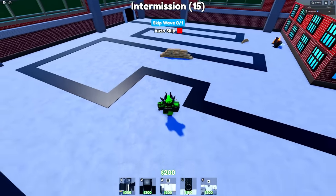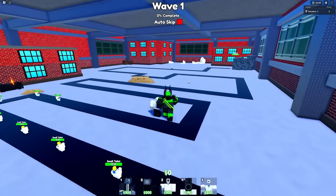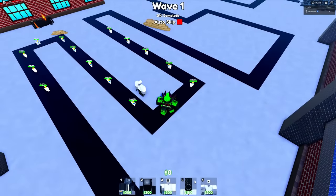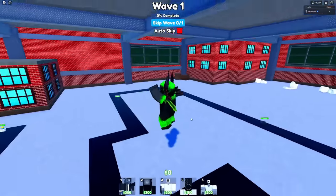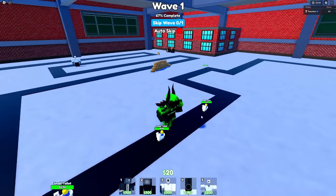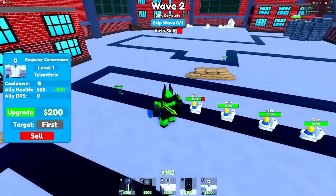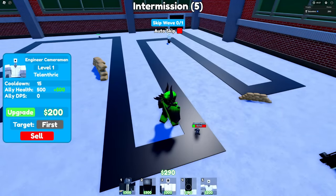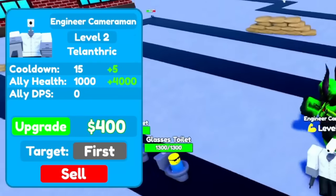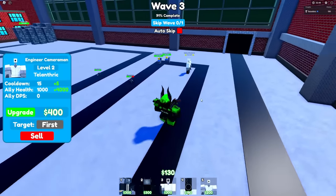I'm feeling pretty positive. We're gonna start with Engineer Cameraman placed right here to absorb stuns later. He can hold off until the boss toilet arrives, and after that we just need to upgrade the Laser Cameraman Car, maybe get a few TV Women to slow everything down. Each camera rover can absorb 10 small toilets on the first wave — 500 health vs. the toilets' 50 health. I'm not gonna skip, because the more we skip the less time the camera rovers have to spawn.